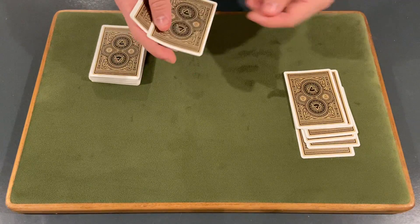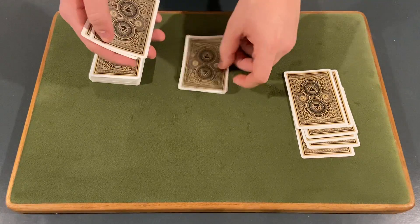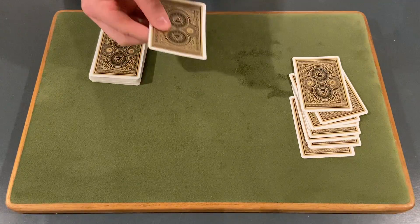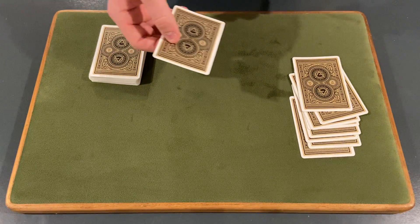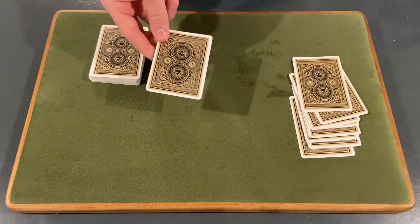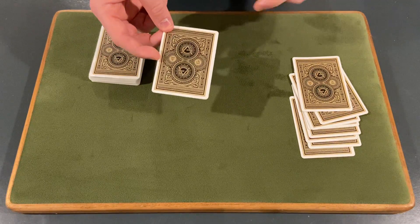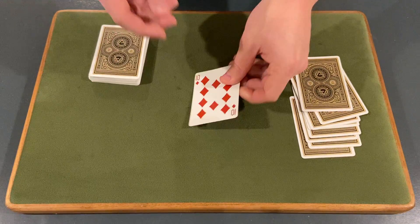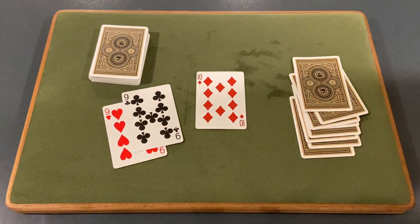Next, ask did you lie to me? They can still lie here — if they say yes, spell Y, E, S; if they say no, spell N, O. Place the rest on top and remove the top and bottom card. Finally, tell them they must tell the truth for this last question: what was your card? They'll say the ten of diamonds, and you reveal the ten of diamonds — their selection. Thanks so much for watching, this is Card Shuffler 99, peace out.